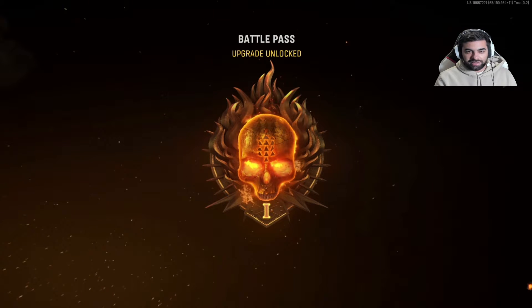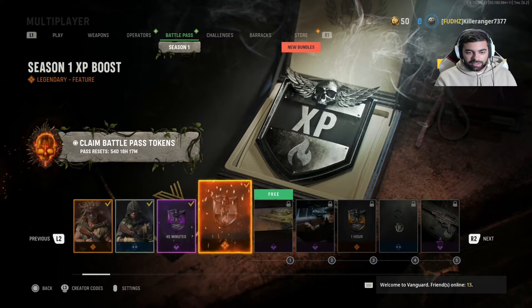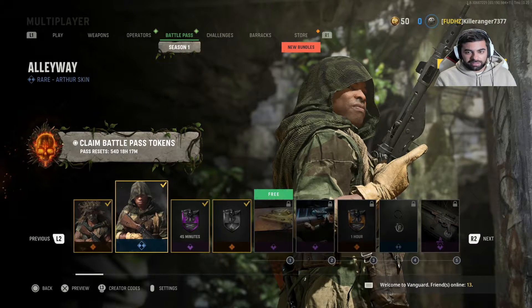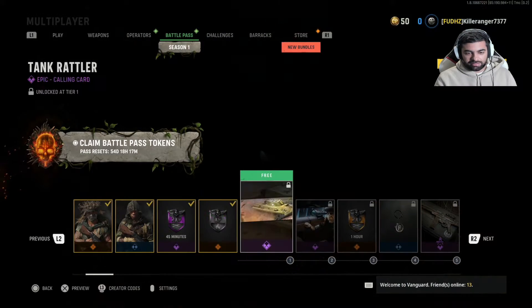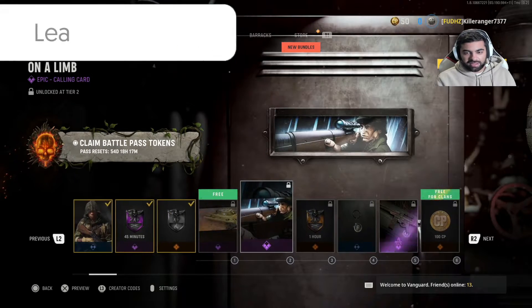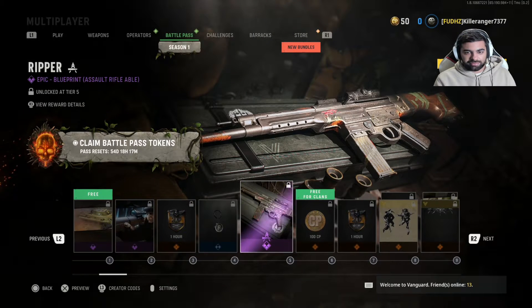Let's see what we unlock. So right off the bat, we unlock this new Operator, Francis. We unlock an Arthur skin and double XP and stuff. Let's go through the Battle Pass and see what there is — there's Calling Cards, XP, Charms.